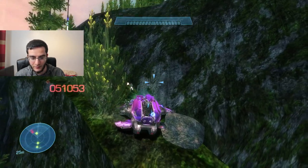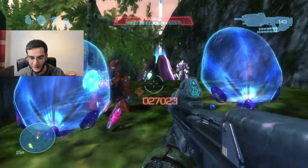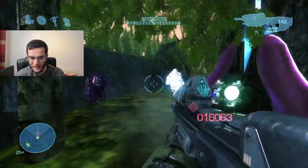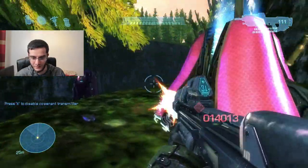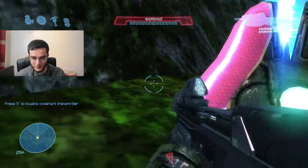I wasn't much of a big fan of the wraith compared to the tank because the tank allows you to have passengers - the wraith only has one which is a turret gun. But here you can actually have passengers sit on it. I think altogether it's like five of them.